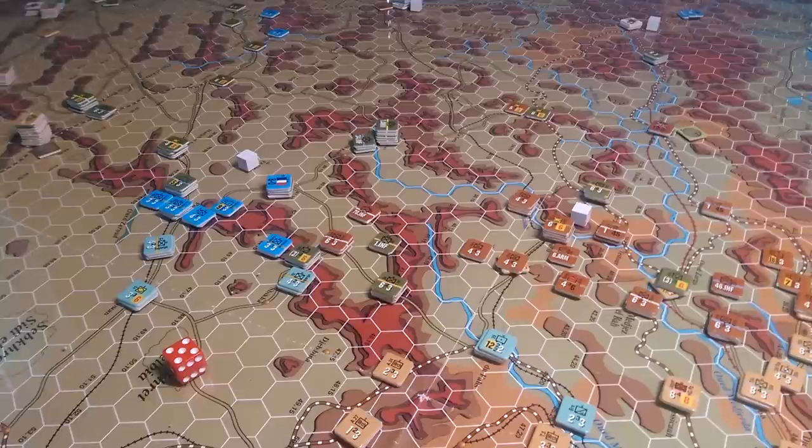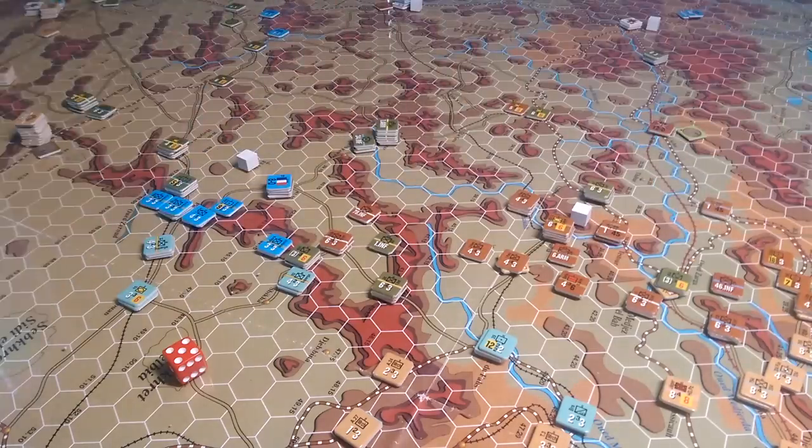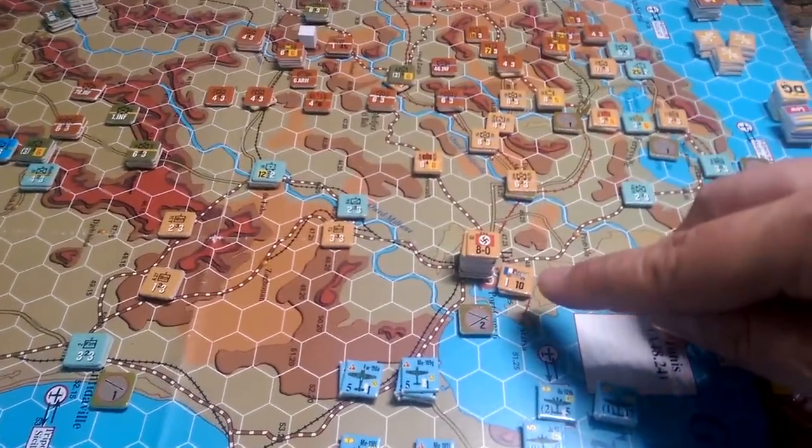So that's enough about that. Let's move on and talk about the game itself and the situation that we're faced with here. The Axis are on the back foot for the time being. The Allies have pushed up to within 15 to 20 hexes of Tunis, which is one of their victory conditions. This is Tunis right here at the bottom of the screen.